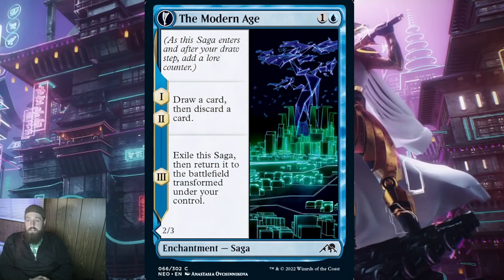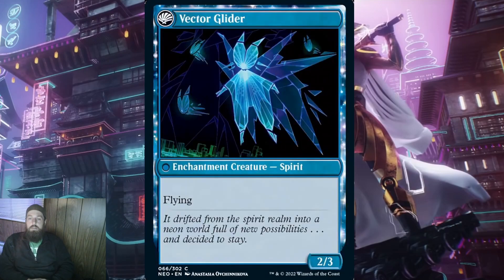The last blue saga we have is The Modern Age, costing just 1 and a blue. When it ETBs, draw a card then discard a card — repeat this for the second lore counter. Being able to filter cards isn't the worst, but if you have all the gas in hand and draw into more gas, this is a real feel bad. When The Modern Age transforms, you get Vector Glider — a 2/3 enchantment creature spirit with flying. On its face this sounds absolutely horrible, but if we take into account the front side played on curve, you filter two cards and on turn 4 you have a chump blocker for flyers. That doesn't sound too bad for mono blue, whose main win condition is to get the right cards in hand and control the game until a bomb is playable.